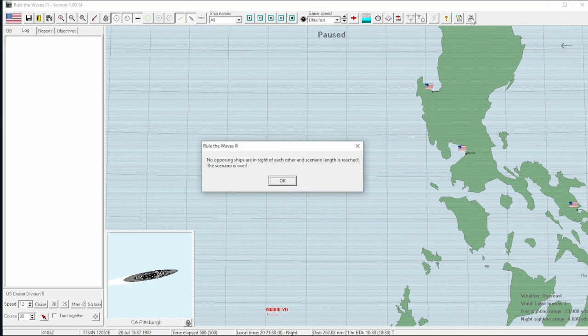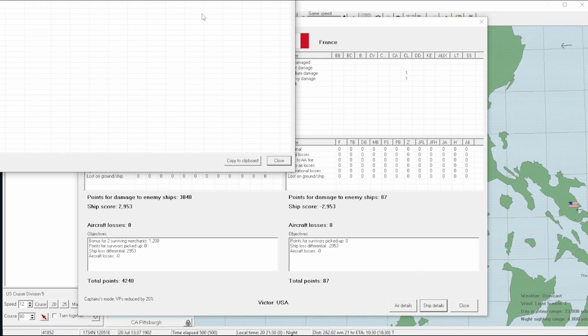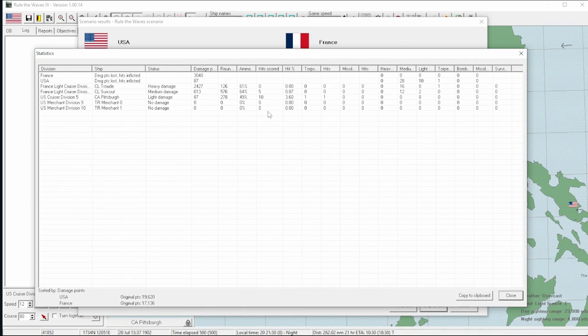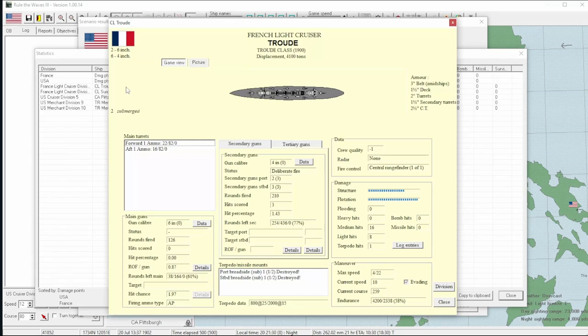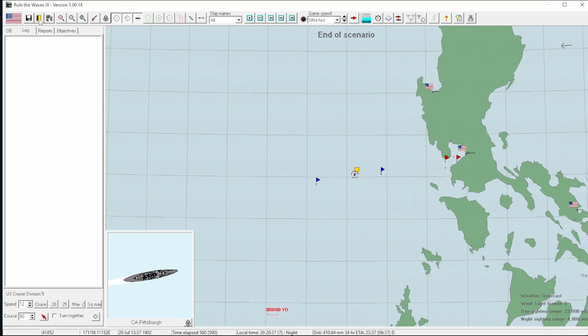Going to ultra fast. So we sank one, and... I'm very, very surprised. Despite hitting this thing with a torpedo and a bunch of guns, it actually survived. This is a 4,100 ton ship in 1900 surviving a torpedo hit after being decimated by gunfire — it's incredible, and I mean that as in unbelievable. But thank God it happened during a tutorial series which I don't care too much about, so we'll just let it live.